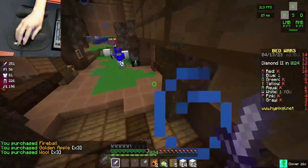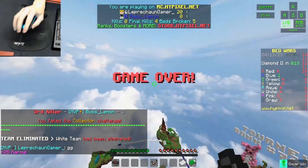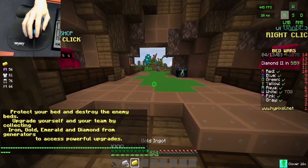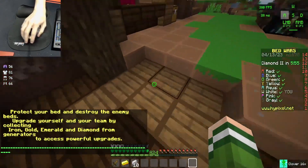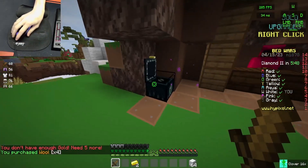He pearled on me. No! What? That was such a good game, though. Alright, we're in the second game. And this time, I want to try rushing through the diamond gen, because I noticed last time that it looks like it's a bit faster than rushing from the side.